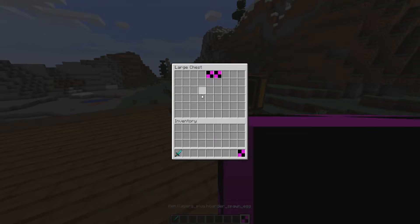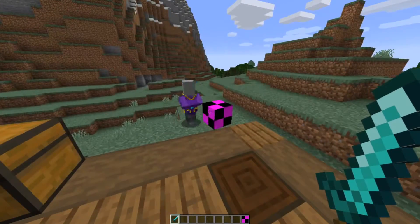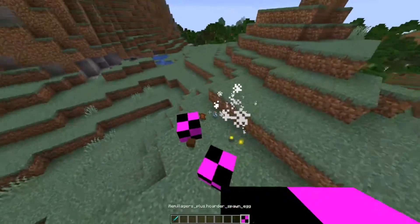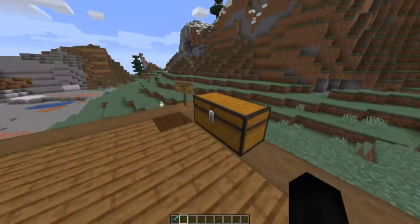Next up we have the Hoarder. Whenever an item is dropped, the Hoarder will pick it up. He's literally doing that exact thing right now — he's picking up all the items. With 20 health, if I kill him, he drops all the items again. That reminds me of an Orspawn mob actually — shoutouts to the Prisoner, I think he was called.